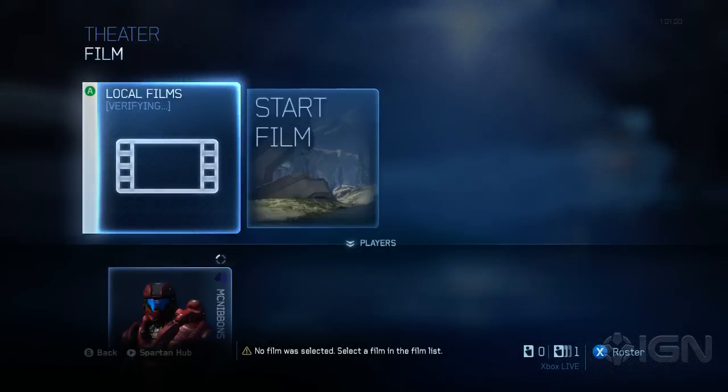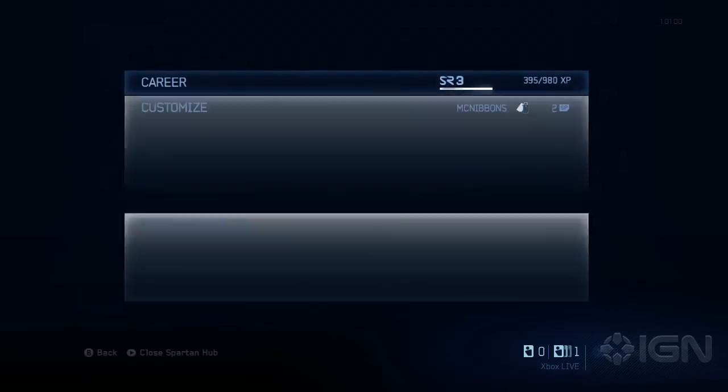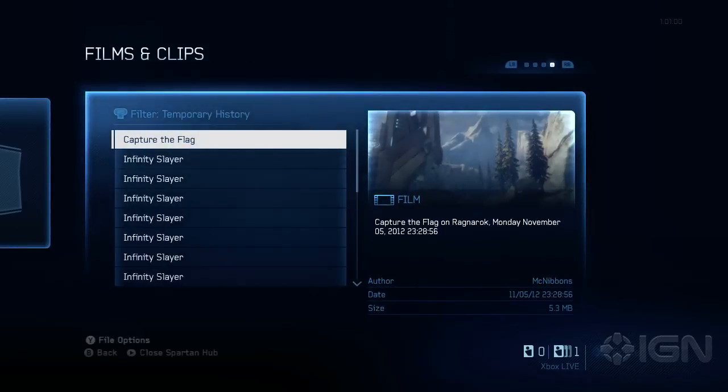Step 2: Go to theater, start film. Your most recent multiplayer games will be loaded here. If you need to search for older games, press the start button to go to your Spartan hub. Navigate to your file browser, select films and clips, then temporary history. Choose the game you want, press Y, then save it locally.